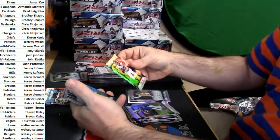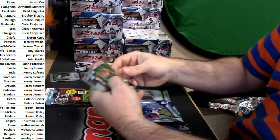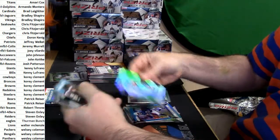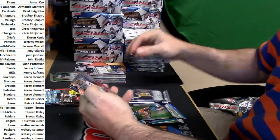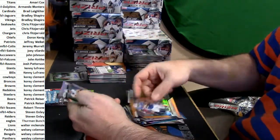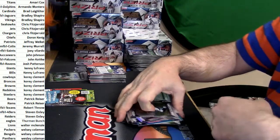Jacob Tammy refractor. Mont Dante Moncrief blue to 199. Janovitch, Tyler Irvin rookies. Carlos Williams Bills orange. Dak Prescott rookie, Paxton Lynch rookie. I see those two together a lot — it's weird.